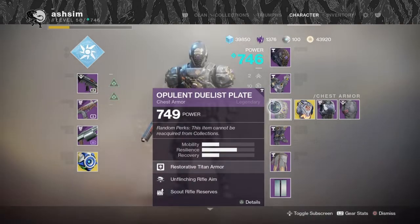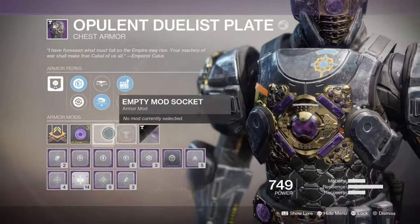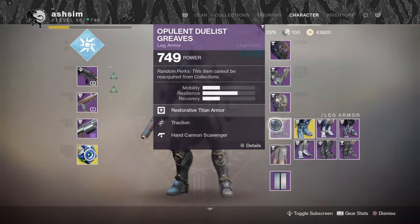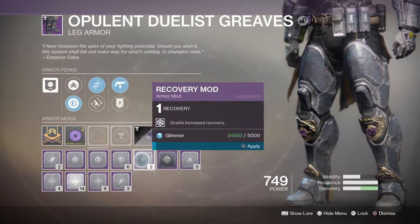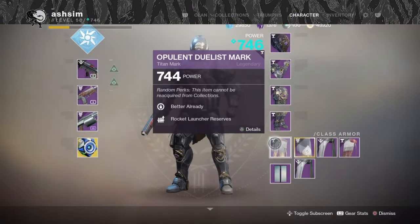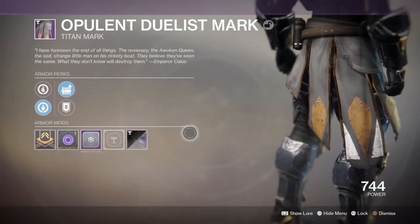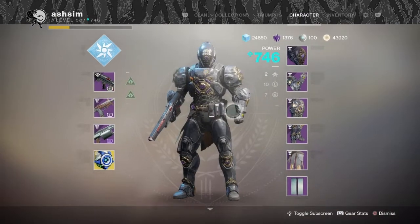In Bungie's Twitch stream, they had this to say about armor moving forward in Shadowkeep: more character customization, and deeper pursuits — because currently players choose specific armor based on stats and rolls over the look of the armor. This will make wearing a full set of collectible armor more rewarding, and also seems to be augmented with modifiers for activities. So let's go over the many ways you can get these armor sets and the loot loops available.